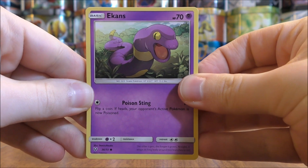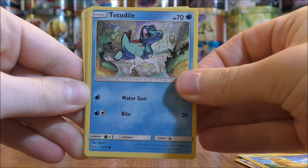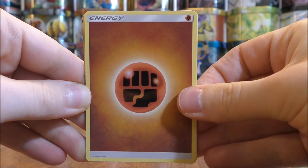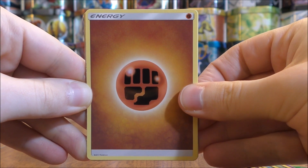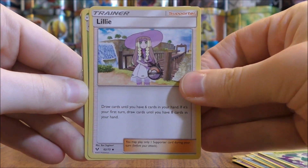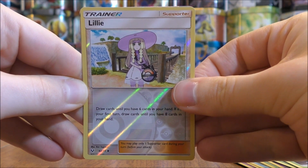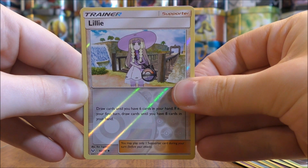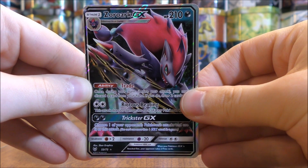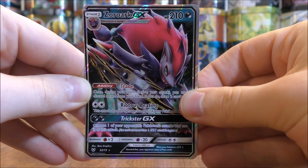The first pack starts off with an Atkins, Pikachu, Totodile, Bulbasaur, Golett, and Fighting Type Energy. Really do love the looks of the Reverse Holo energy cards in this set. There's a Carnivine, Lily, Venusaur — just an uncommon — a Reverse Holo of a Lily, and a second Lily, which is an Uncommon Trainer. And the final card here is a Zoroark GX.